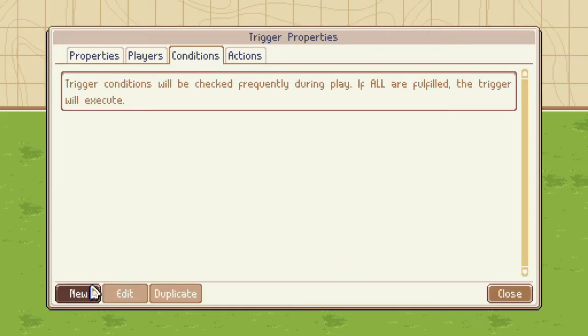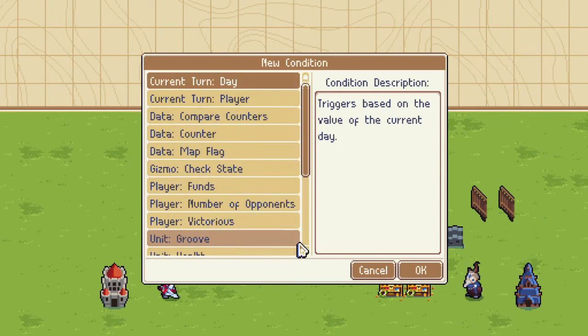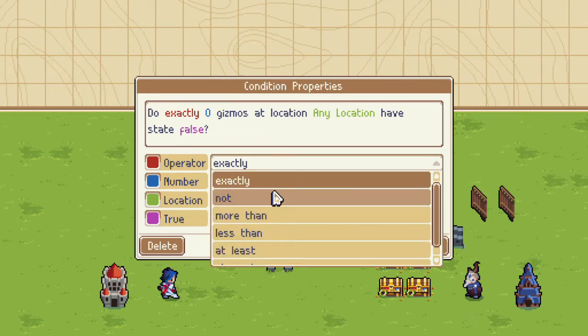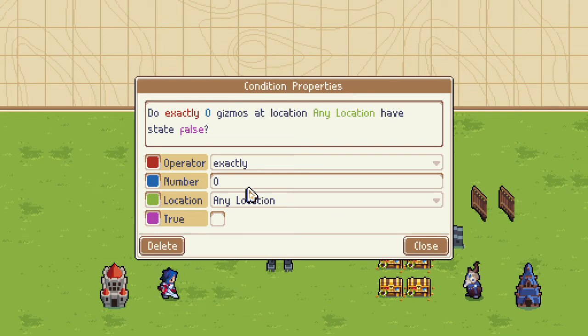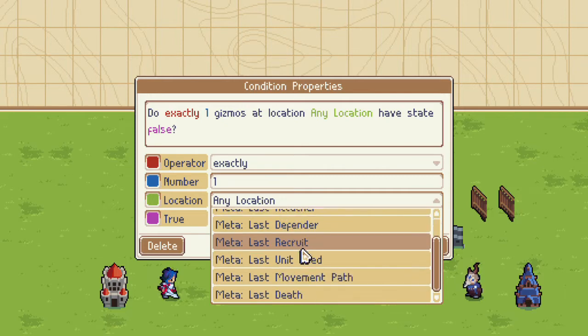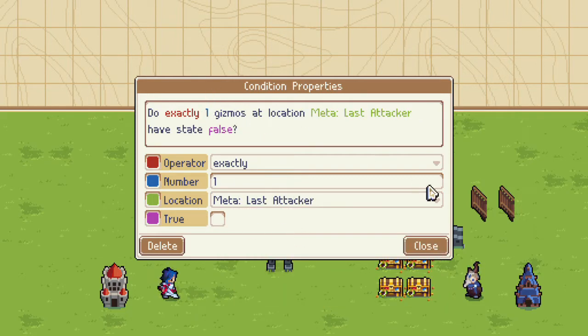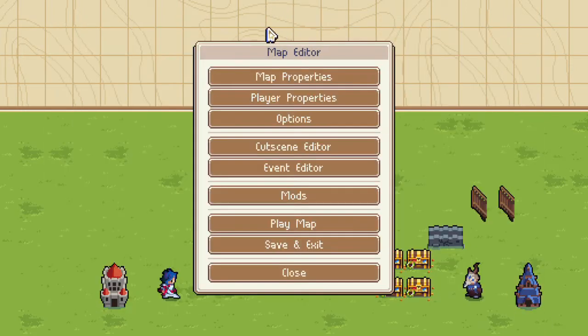Let's say gizmo check state. One gizmo at location, have state false. So gizmos have a boolean state — they can either be true or false. There are meta locations to pick from now? Oh my god! Last attacker, last defender, last recruit, last unit used, last movement path, last death. So theoretically, if I create a location it will appear in that list.